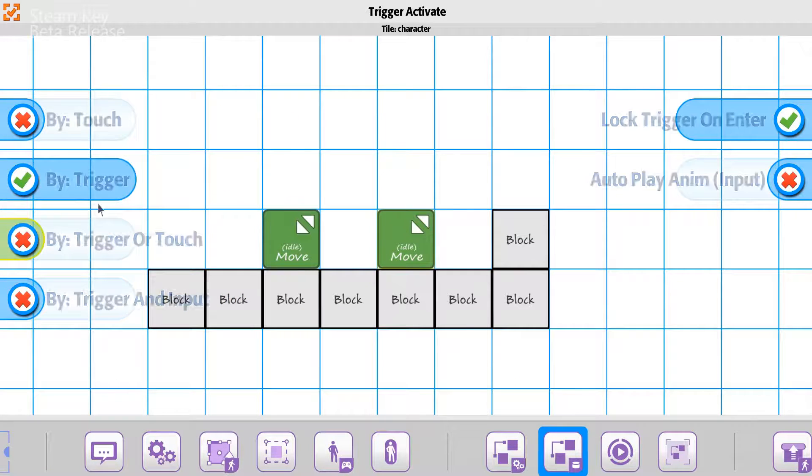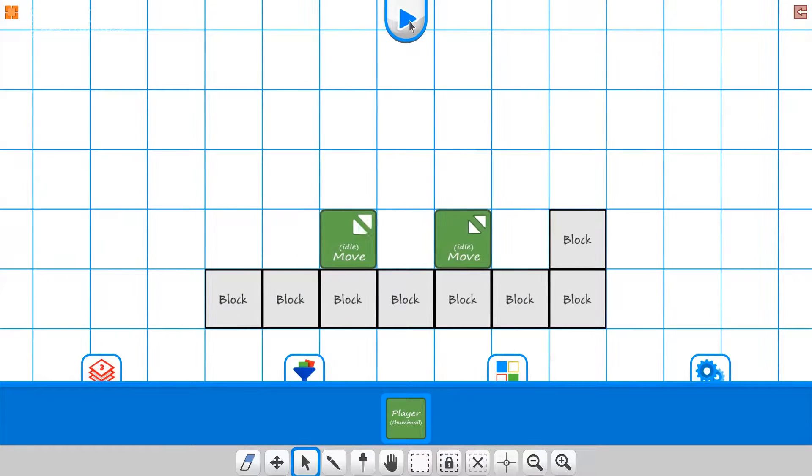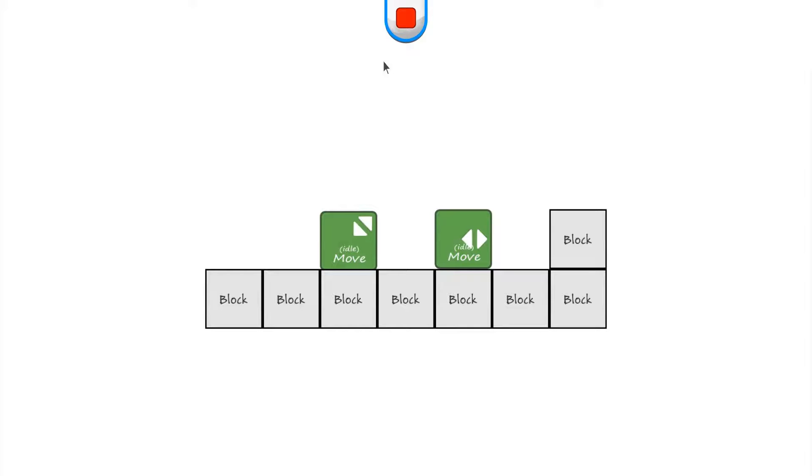We'll turn this one on here and then make sure the activate by trigger and input is set for the trigger activate option. Let's go ahead and push play. Remember if you're using the standard input key, it's going to be E on the keyboard or Y on the joystick. So if I go over this time around, if I decide I can touch him, nothing's going to happen. But if I go up to him and then I push E, then I'm interacting with this character.